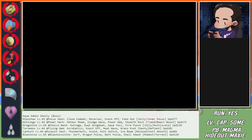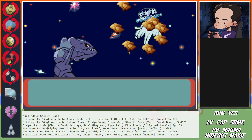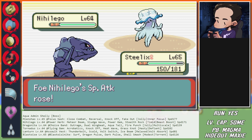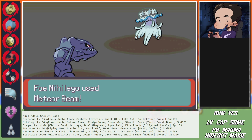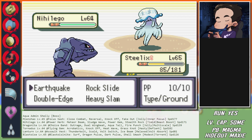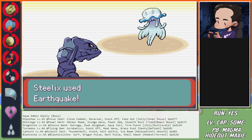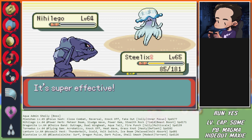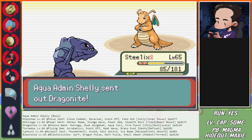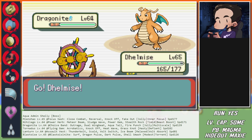Nihilego is about to do Meteor Beam, so Steelix comes in. We're now dealing with a plus-one Nihilego after the Meteor Beam - and we just Earthquake here. Stealth Rock goes up. This is going to be Aqua Tail - swapping to Delmise, come on, show me Aqua Tail.